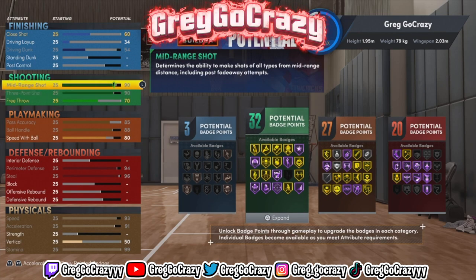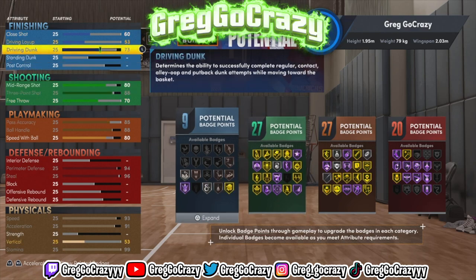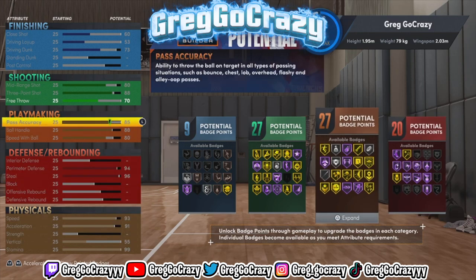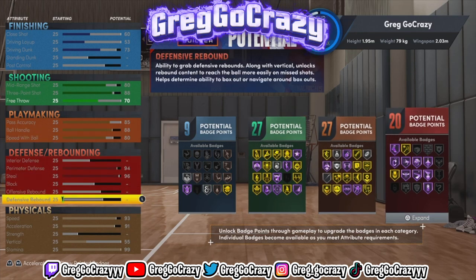I did tone down the speed with ball just a little bit so you can put some points into finishing. I also toned down the mid-range shot to an 80 so you still have a good rating if you choose to shoot it — which I do recommend. I put the rest of the points into driving, so your badge count becomes 9, 27, 27, and 20.